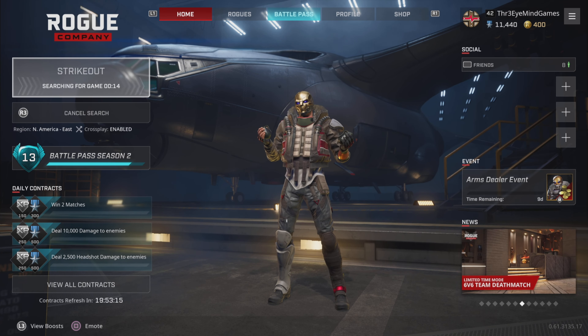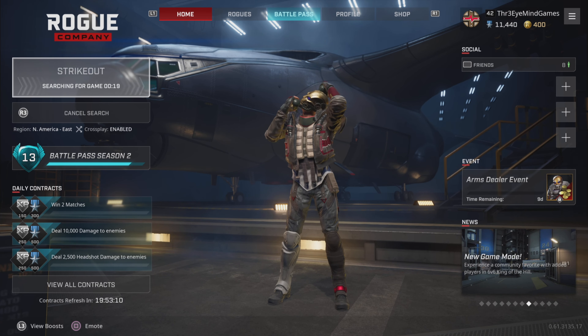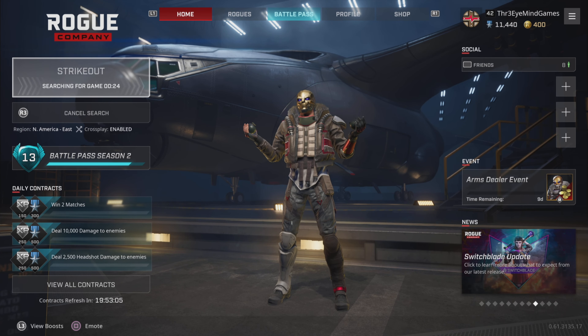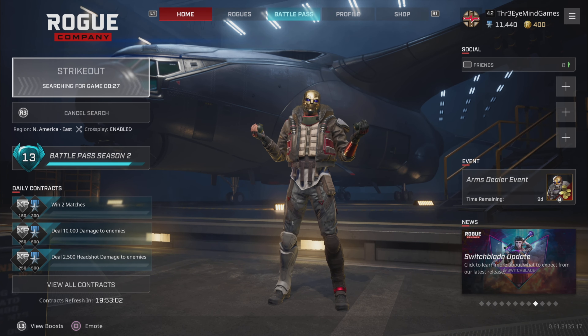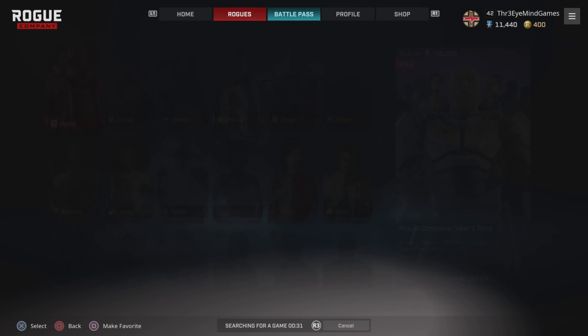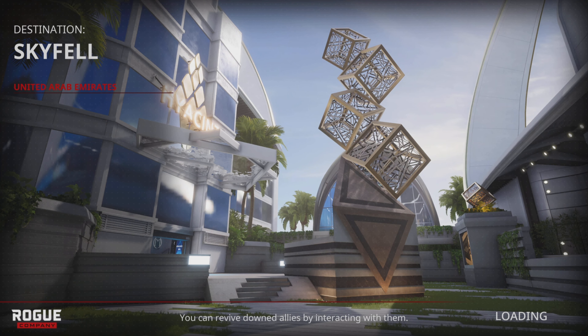I've almost got enough reputation points for another new character. In the top right I'm up to 11,400. I've also got 400 rogue bucks - I didn't purchase those, I somehow earned them in game through the battle pass or logins or something. That's not enough for a character though. A character costs 700 rogue bucks, or 10,000 reputation points if the character is from last season, or 15,000 if it's from this season.